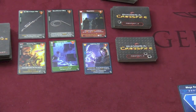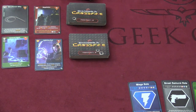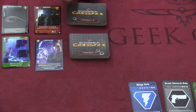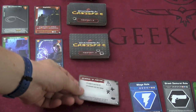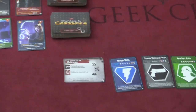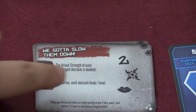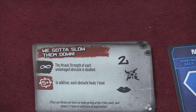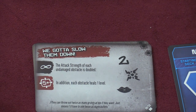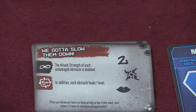On your turn, you will often be dealing with obstacles. Different missions will have different things happen, but you're usually dealing with obstacles. Before all the players go, you will always draw an event card. Different events will have different things happen. For example, in this 'we-gotta-slow-them-down' event, the attack strength of each undamaged obstacle is doubled. Then it says in addition, each obstacle heals one level — but this will only happen if five of these event cards have already been drawn.